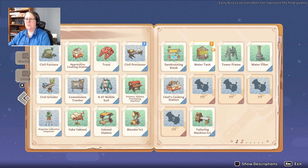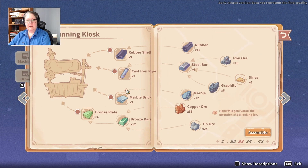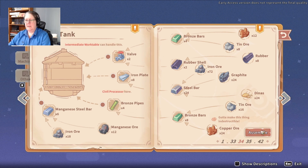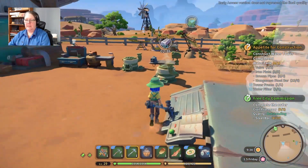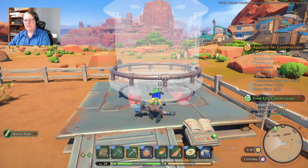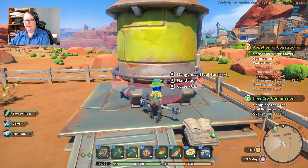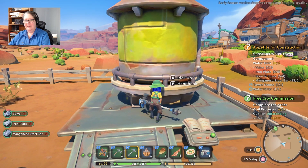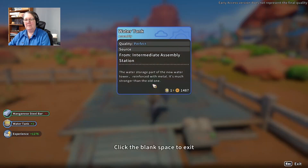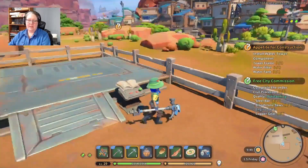I've got two — so it's the water tank I need to do. Let's build this first and then have a look at that thing with the exclamation mark, because I think that means it's a mission. How cool is that! Now what was that other thing I saw in here?